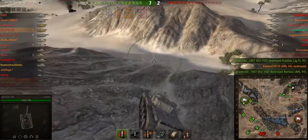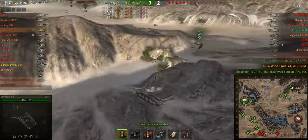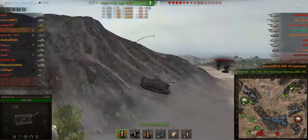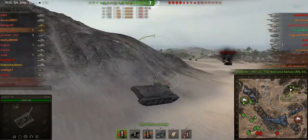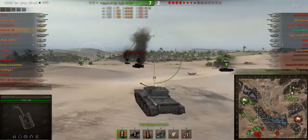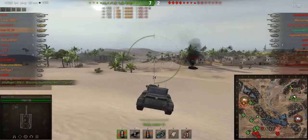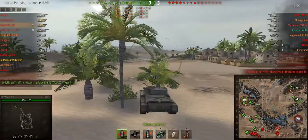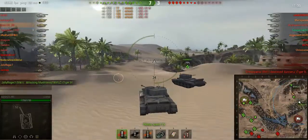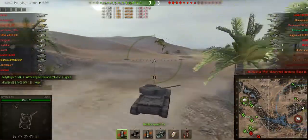The other ARL gets finished off and we begin to advance. We decided to keep advancing instead of going on the hill because it's just camping and we don't particularly have the signal or view range to spot any enemies. We're on two kills at the moment so we're doing alright, but more would be nice. We're aided here by a friendly Cromwell.